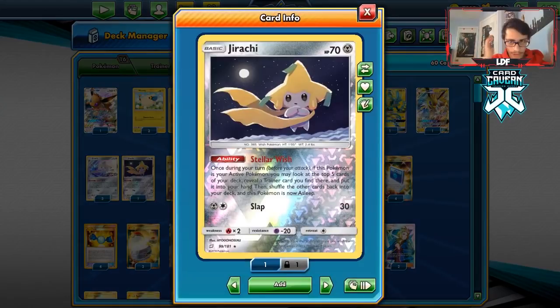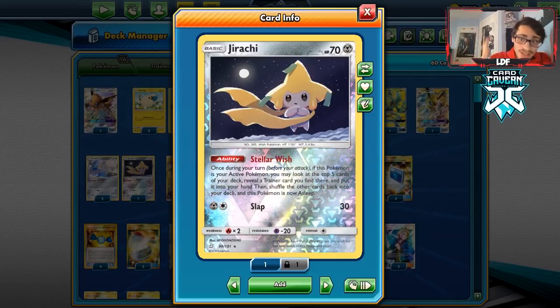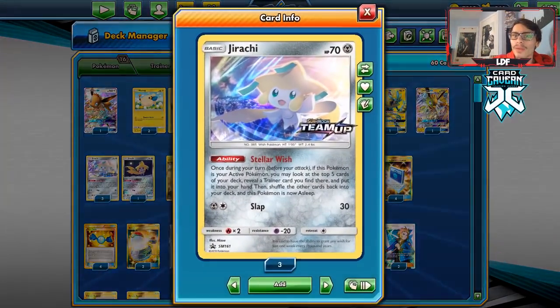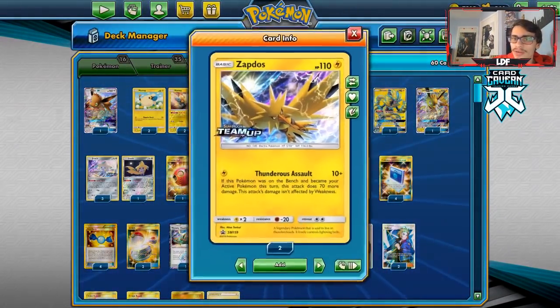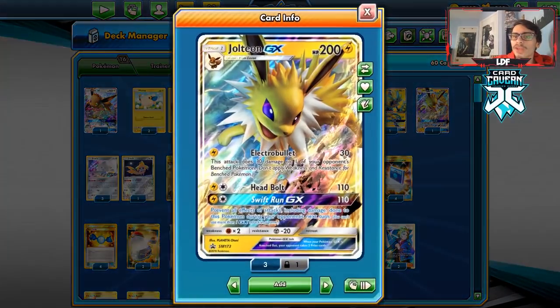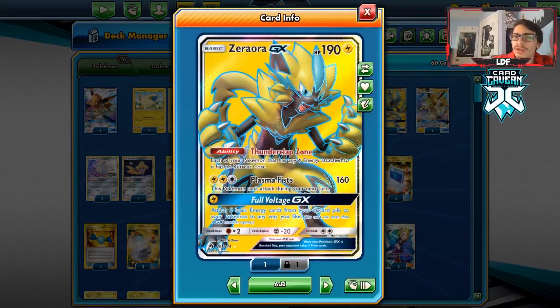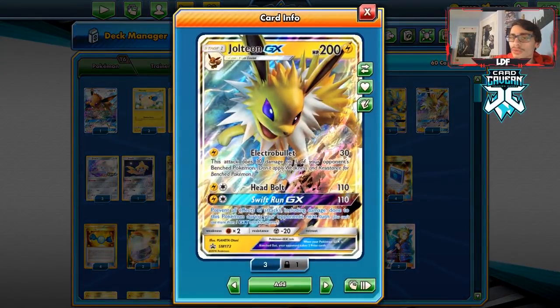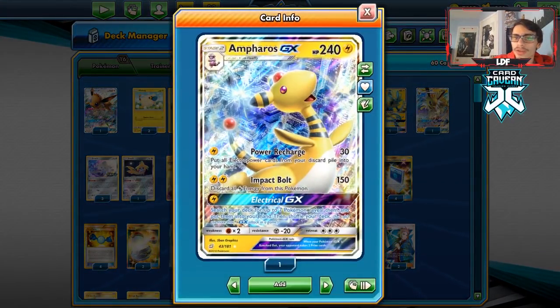If you guys don't have Jirachis yet, you need to get on that — these things have already gone up quite a bit in value, each one is now above 20 packs. We also have a few backup attackers like Zapdos and Jolteon GX, plus a Zeraora GX that can attack. The Jolteon is really relevant because we use Swift Run GX a lot of the time, so we actually don't use Electrical GX very often.